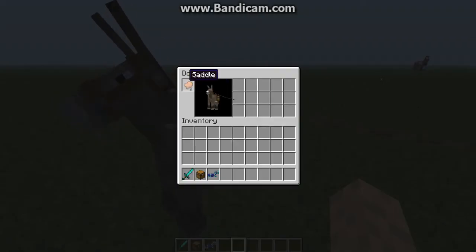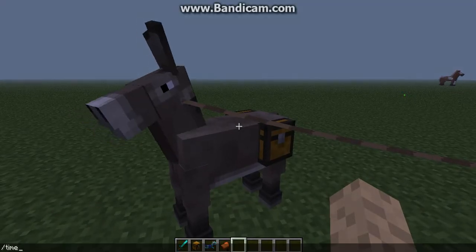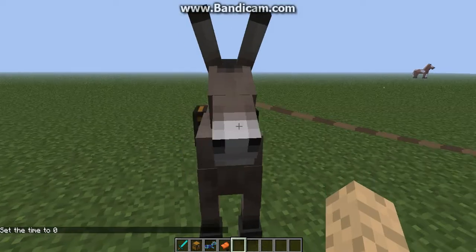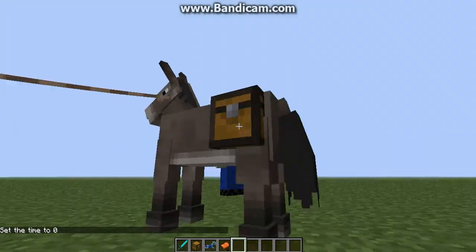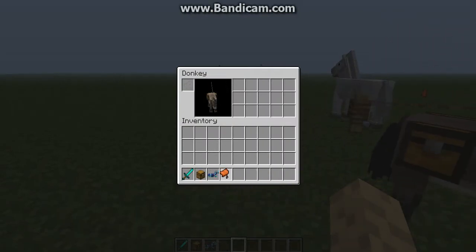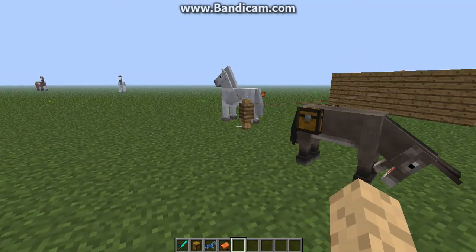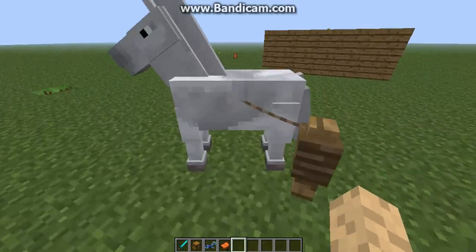So now he has a saddle and I can ride him. But if I want to take it off without killing him, I can just shift right-click. I'll show you how to do this again — let me set the time to day. It's simple, just shift then right-click. You can equip, unequip. So this way you don't need to kill your horses when you want to spare a saddle.